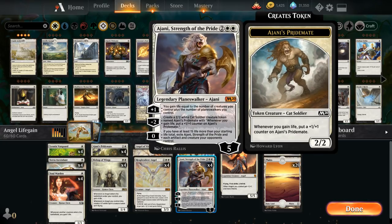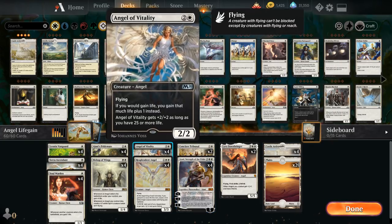At 4 mana we've got Ajani Strength of the Pride, a Planeswalker that starts at 5 loyalty. We'll usually use the minus 2 first, making essentially an Ajani's Pride Mate token. We can make 2 of those tokens before having to plus again. The plus gains life equal to the number of creatures plus Planeswalkers we control, helping reach various thresholds. The 0 ability — available when we have 35 life, 15 more than our starting total — lets us exile Ajani and each artifact and creature our opponents control, acting as a one-sided sweeper.